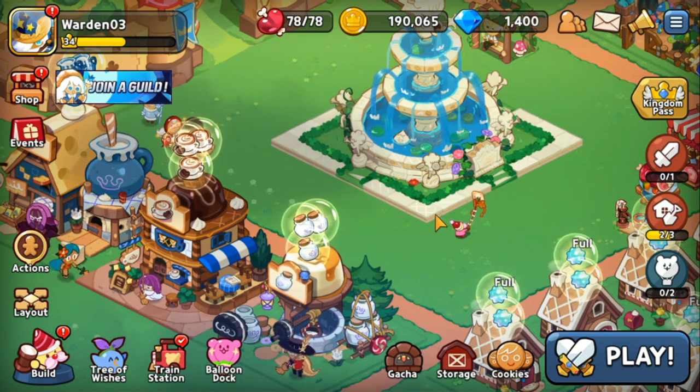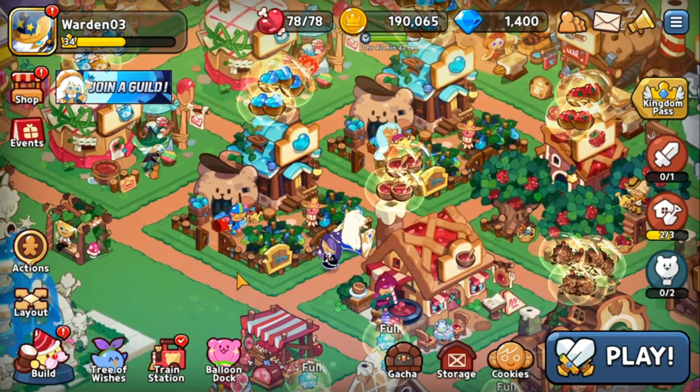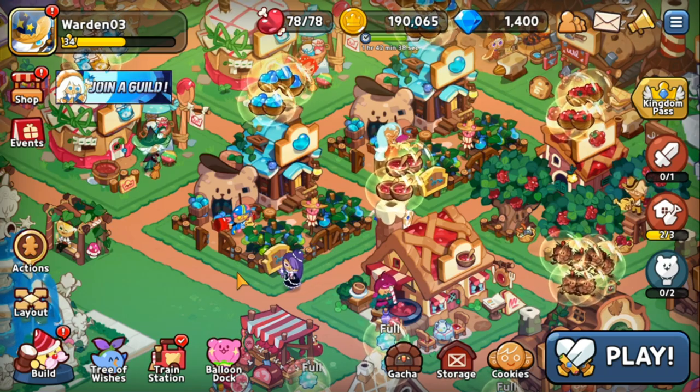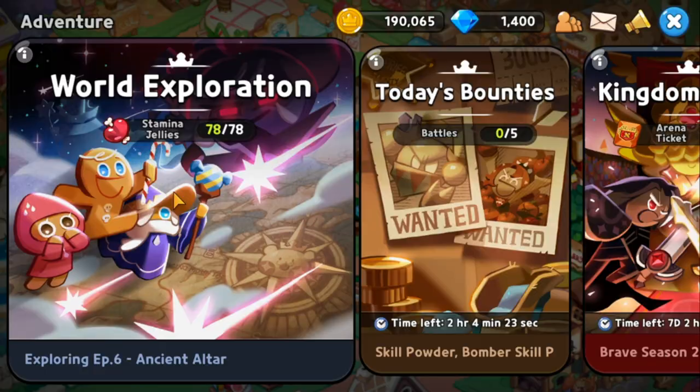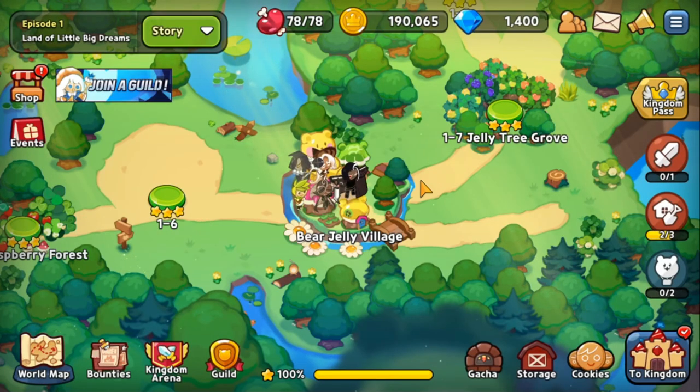For the next part of this quick start, I'll be using my main account. As a beginner, one thing to note is that you should unlock World Exploration because it will unlock content and let you progress through the game. Go to the world map — as you go through chapters and episodes, you'll unlock structures to aid your progress, so play this daily.